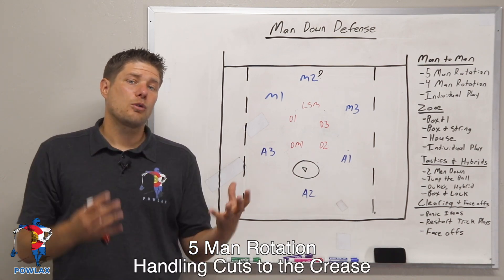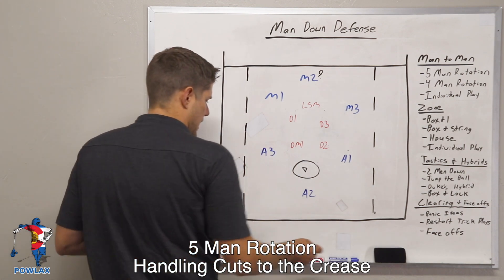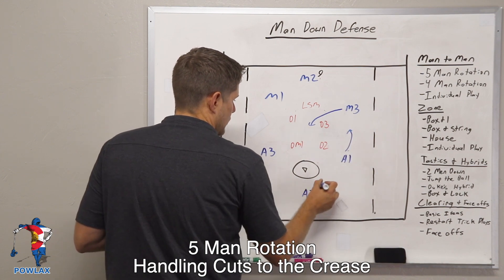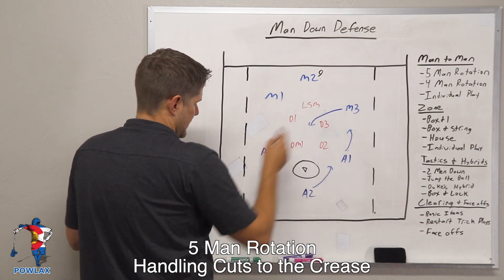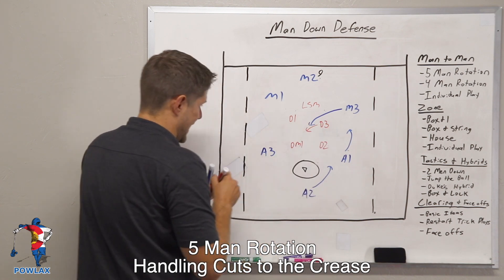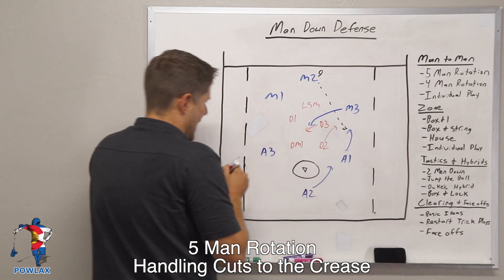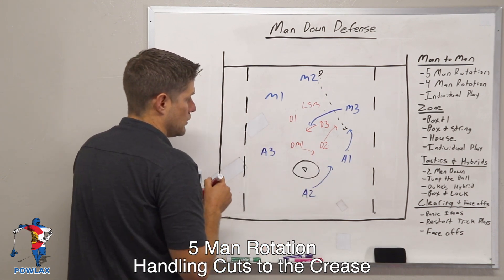Now the second thing we want to talk about is how we're going to play players who are moving onto and off of the crease. We've got a play where M2 gets the ball, M3 cuts to the crease, A1 comes up, and then A2 comes up the hash as well. In this scenario, the LSM has ball, D3 has right, and as M3 cuts to the crease, D3 has to stay with him, which now makes D2 the right. As the ball is passed to A1, D2 maintains his matchup with A1, and that pushes DM1 to be the new right who has to cover A2 as he moves through.